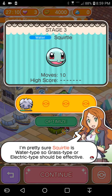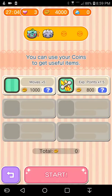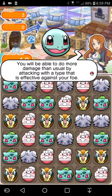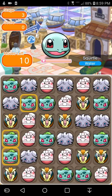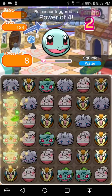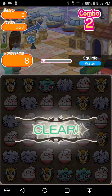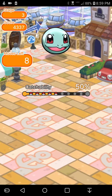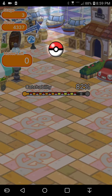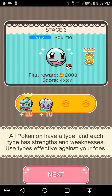Next will be Squirtle. We should optimize — great, continue. Let's move this guy here so that way we can move this guy here and boom, done. He should stay in — the chances of him staying in are pretty good. If only catching starters was that easy.